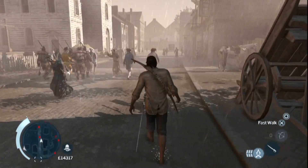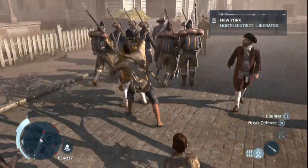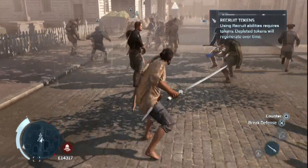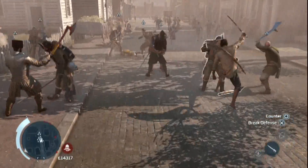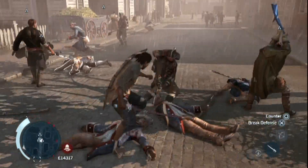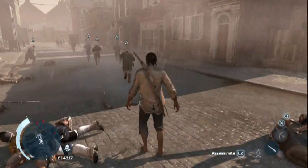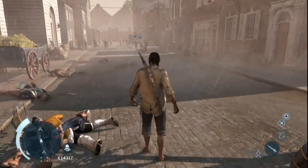Now you see these guards up here — they're the bad guys. I'm going to pick a fight with them and then you'll see what's up. Now I just selected all of them and now they're coming. Now it's a fair fight. Now they're just running off, and if I don't need them anymore they just run off and their meter replenishes.